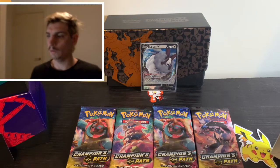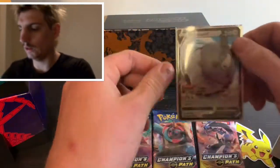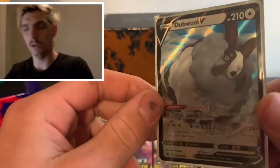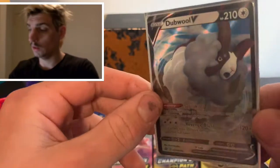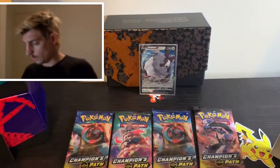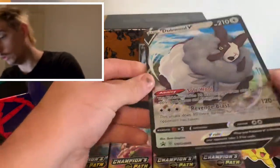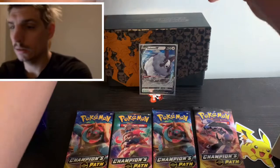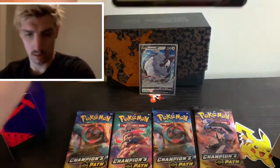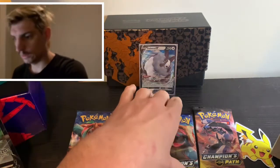We've got our four packs that we've just opened, and we've got our lovely double V card. Look at him — lovely little promo. And of course, it's actually a really, really nice large card. Sometimes they're real curved, but that's beautiful. Real happy with that. Double V card. We'll go Big Turtle to start us off, and we'll finish off with Big Turtle as well.